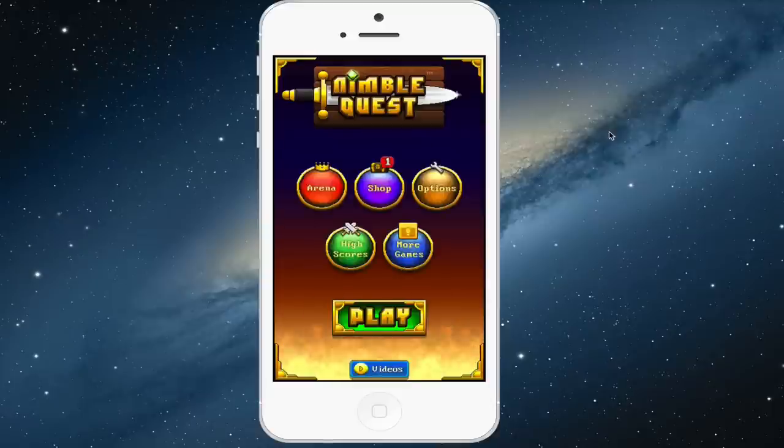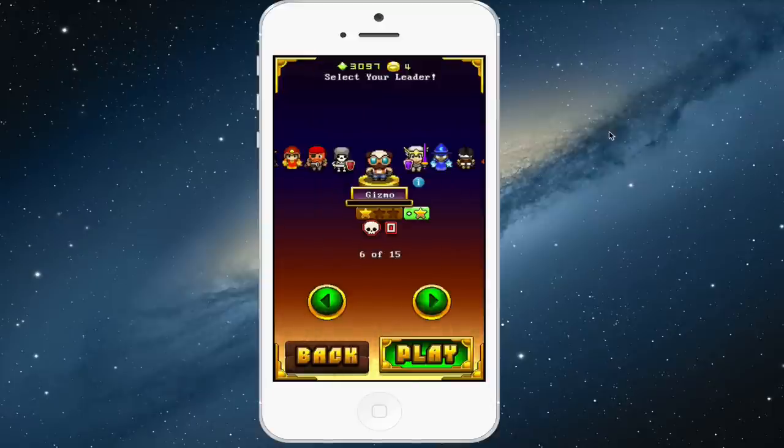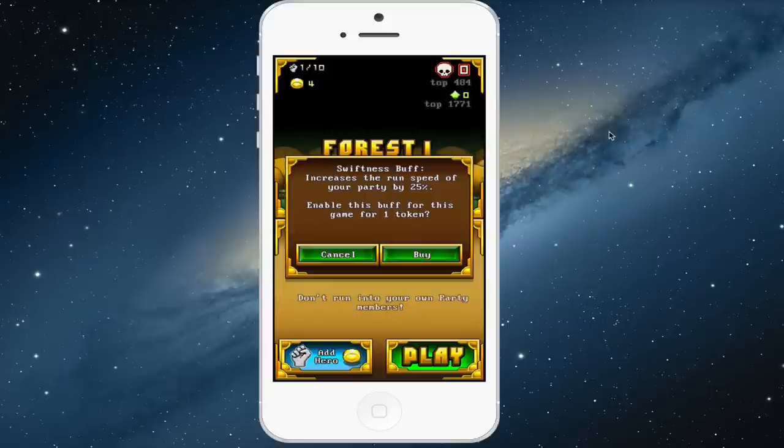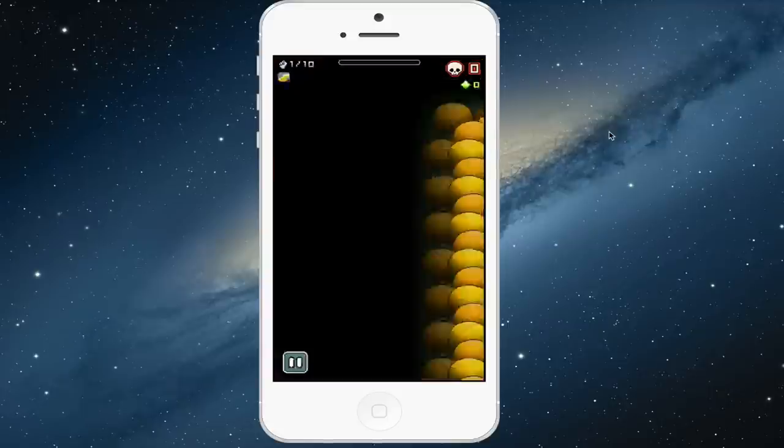So here you see the list of characters. The ones that I have unlocked are colored and the ones that I have not are grayed out. At the beginning of each game you'll have an option to choose different power-ups. So this one I'm going to add the swiftness buff which will add a 25% movement speed to all of my characters.